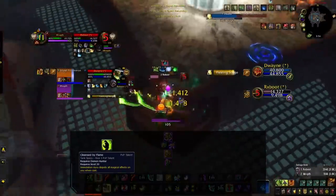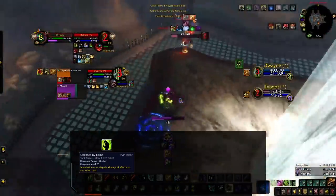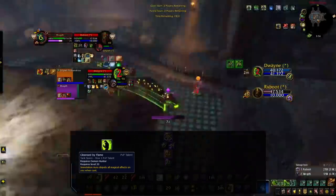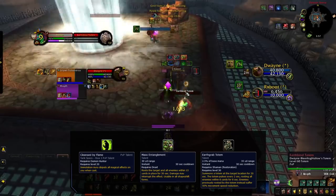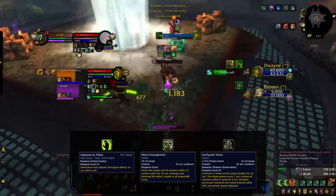When playing 2v2, Cleansed by Flame can be useful when your win condition is training a Resto Shaman or Resto Druid. This is because Mass Entanglement and Earth Grab Totem completely removes any type of pressure you have. Again, you'll want to replace Isolated Prey with this.